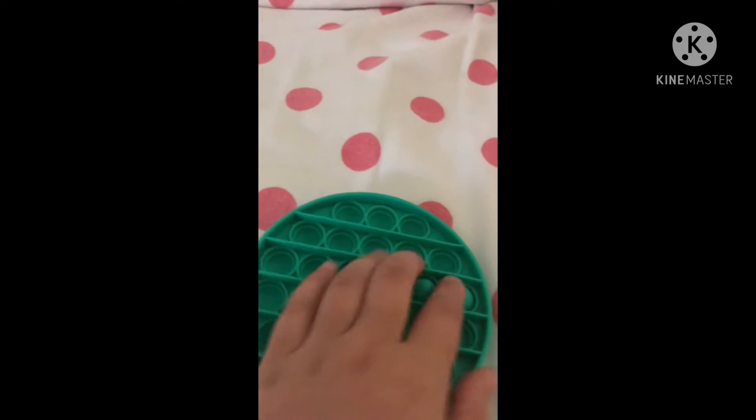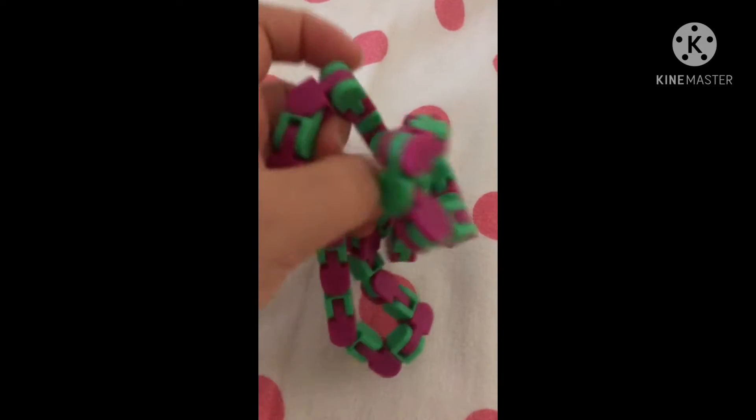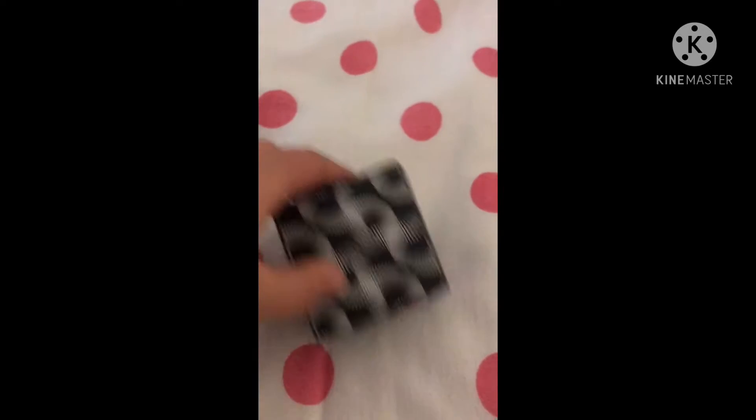Fake fidget trading part two — training this legendary poppet and this snapper. Once, going twice, going three — what do you have to offer for this purple and green wacky track infinity cube?